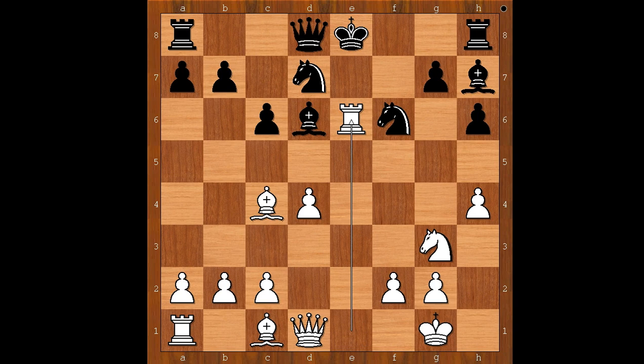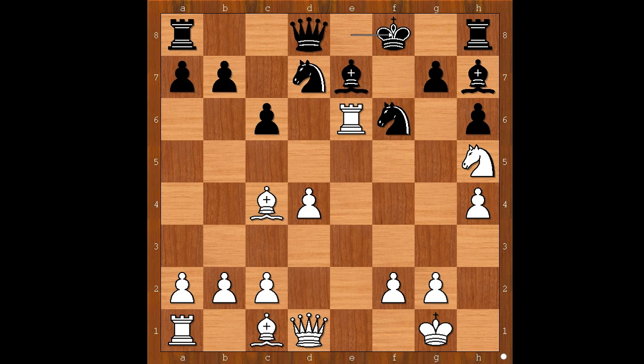f takes on e6, rook takes on e6 check, attacking the bishop. Bishop to e7. Knight to h5, threatening knight takes pawn on g7 check. How should black continue? One way is king to f8, defending the pawn, but then it comes to f4 and white has compensation for the sacrificed piece.